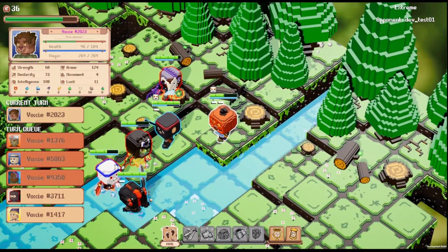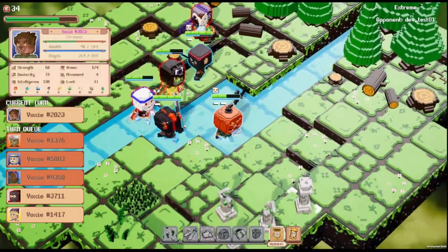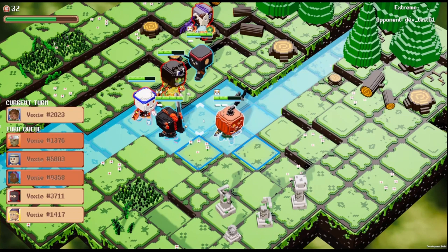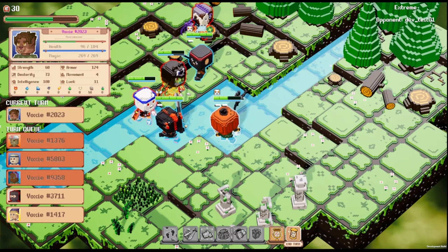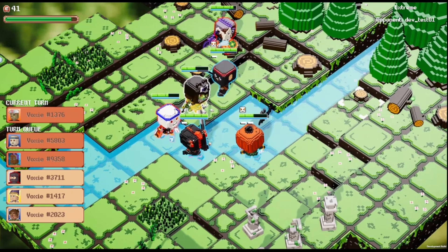This guy has a wind wand — he's got a wand that's going to proc a wind proc next turn, you might want to pay attention to that. The knockback has changed — we are no longer knocking back with wind. That is not the wind proc anymore.